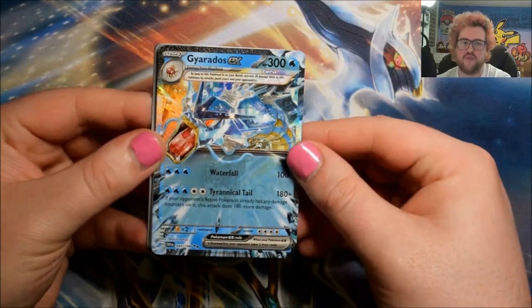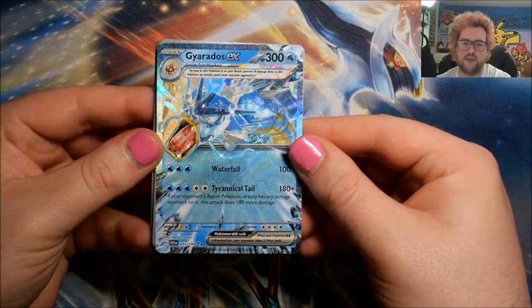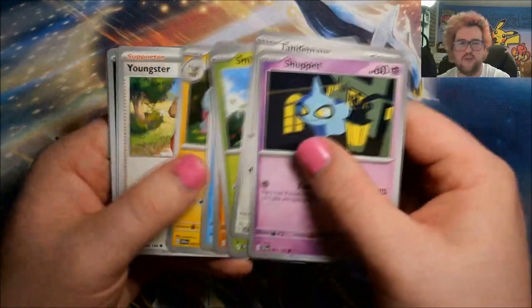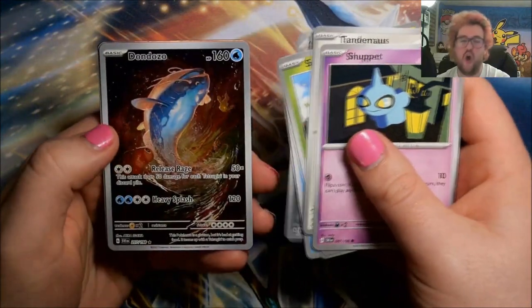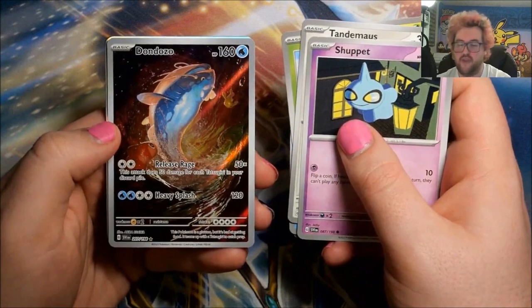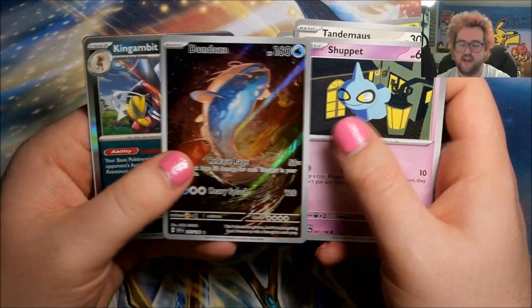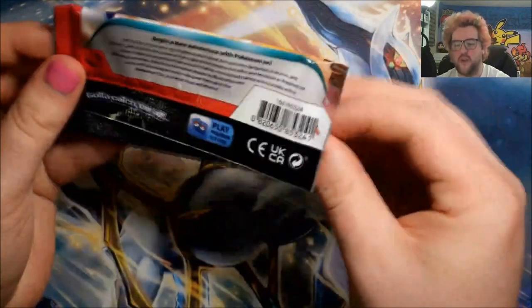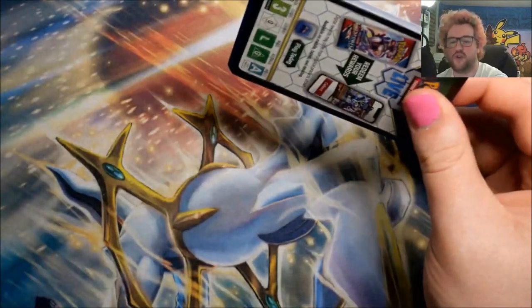There's still a decent handful of illustration rares and ultra full arts we haven't seen yet, but those are nowhere near as expensive as the special arts. Reverse monkey, reverse Toxtricity — hey, and a Gardevoir EX! Wow, we are running good. This is one of the two terra EXs from the set, so it has a different holofoil pattern to the regular ones.